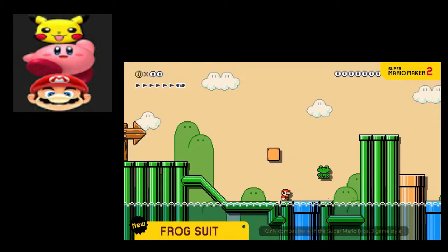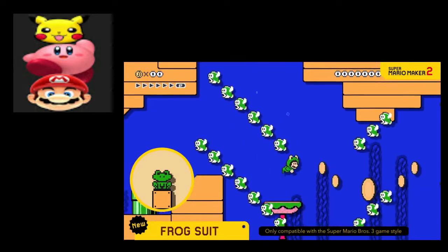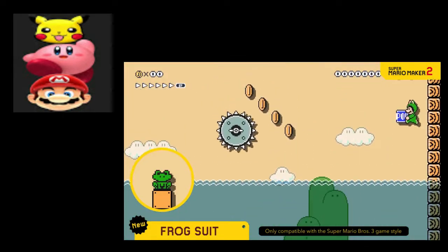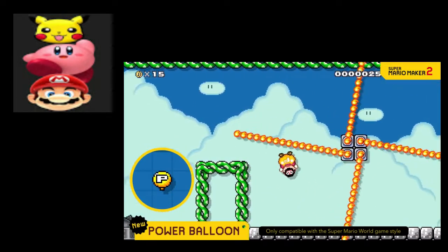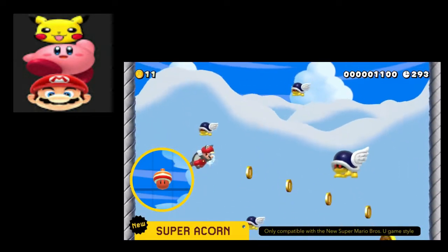That makes sense. We got the frog suit! The penguin suit would also do that, but I'm happy with the frog suit. Okay, giving new power-ups — we got the Super Acorn.